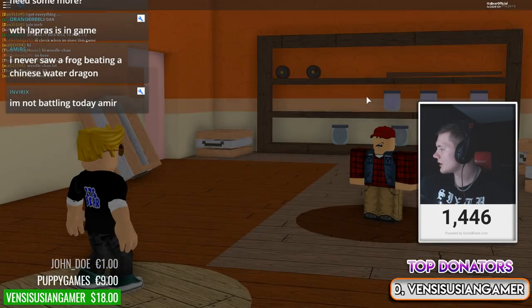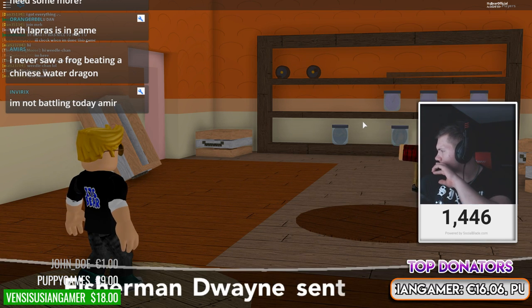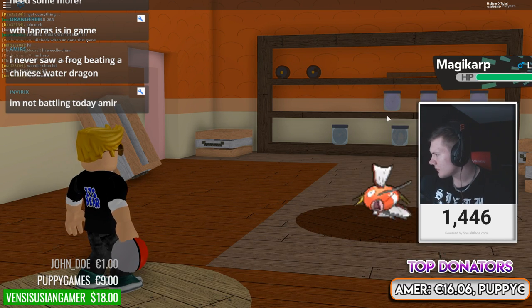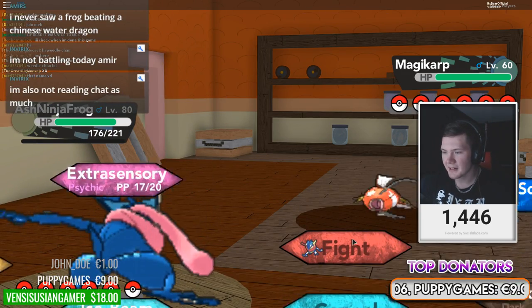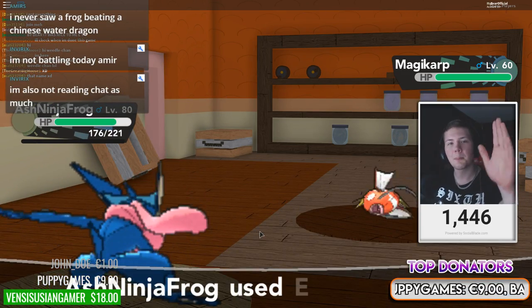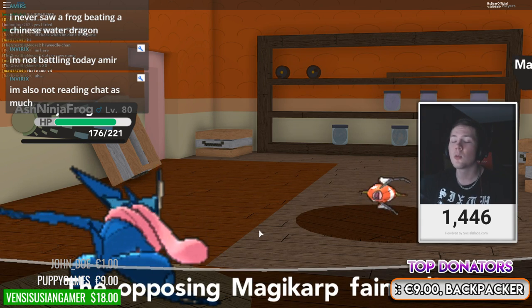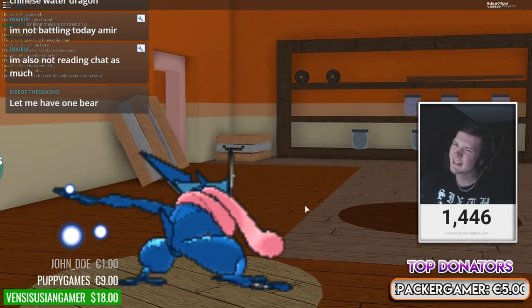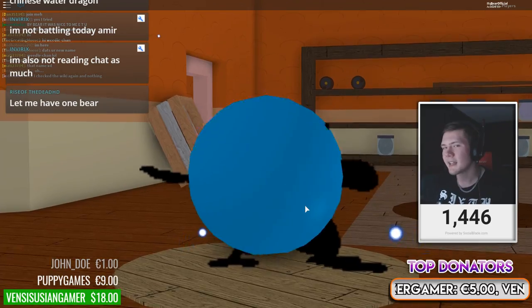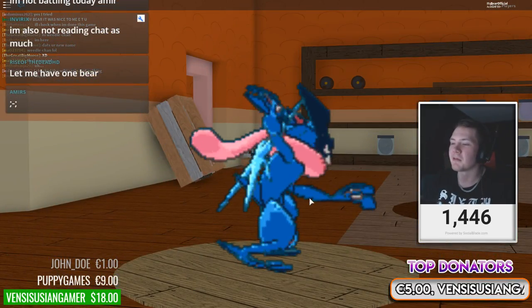He wants to battle — he has a Lapras. Oh yeah, he has a pattern Magikarp! I know there's like a pink one and a gray one, and if they evolve into Gyarados it's actually really freaking cool. That was kind of a weak pattern — maybe we can get some really good pattern Magikarps in this video. That would be really cool.